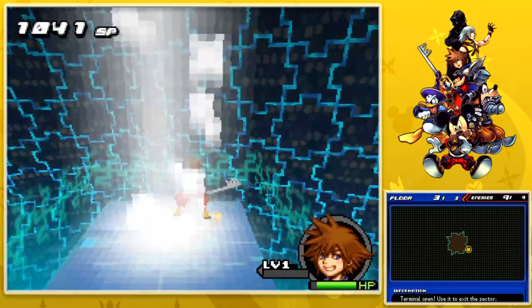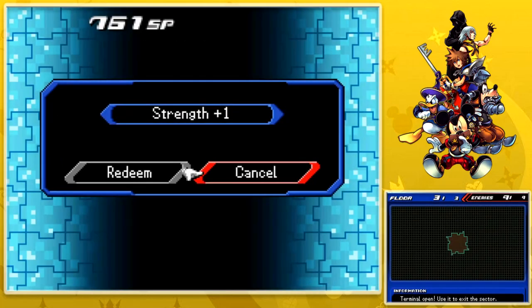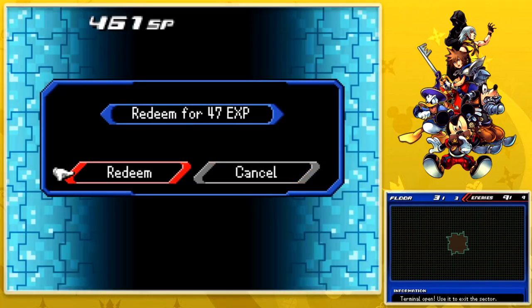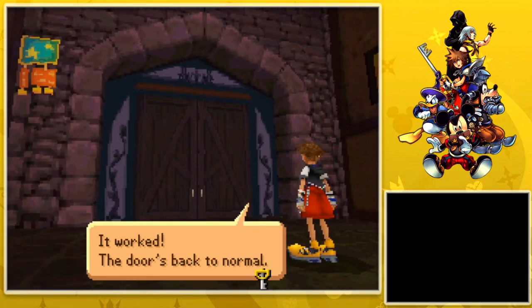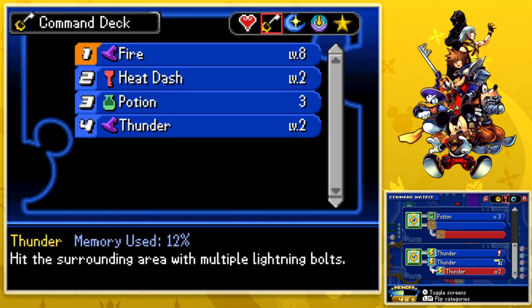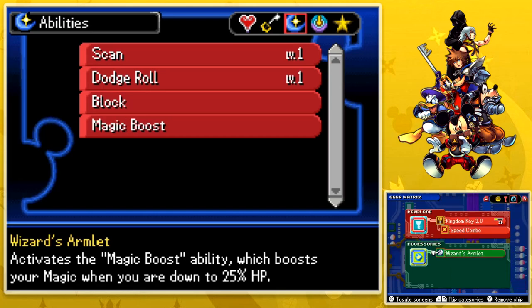D-pads and 3D just never worked for me. Let's see what spoils we can get with our SP. I can become even more powerful. If you really want to start breaking the game — all we need now is the ability to not get interrupted during attacks. We need the magic bracer basically. And suddenly it works — back to normal. Let's go to the gear matrix. I want the power to become the wizard's armlet. Dodge roll and scan are at level one.